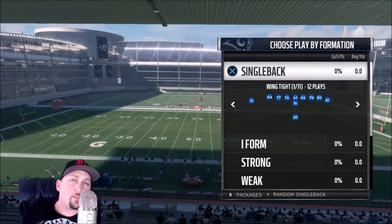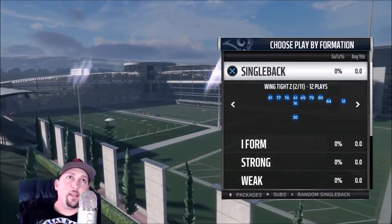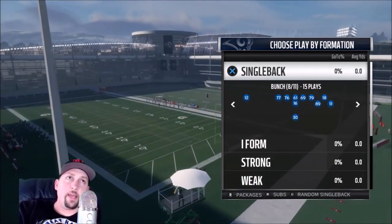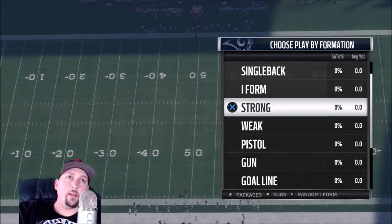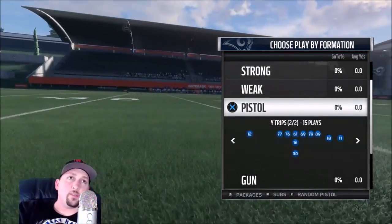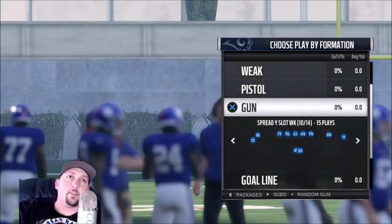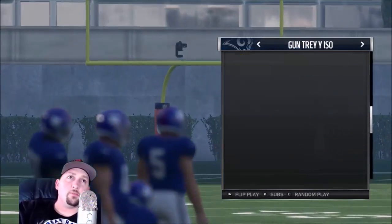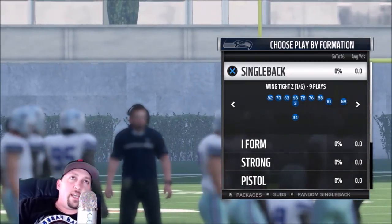Next up we've got the Rams — one of my most used playbooks last year and also one of the most used online. It looks like EA didn't like that because they kind of destroyed it. The single back formations are the same generic ones in every playbook — nothing spectacular. The I-Form has nothing too great; everything is very average. The strong and weak are average, the pistol is average — it looks like they removed all the unique plays from this playbook. EA likes to switch things up when people are using something too much, and it looks like they struck again. This playbook is now completely average.